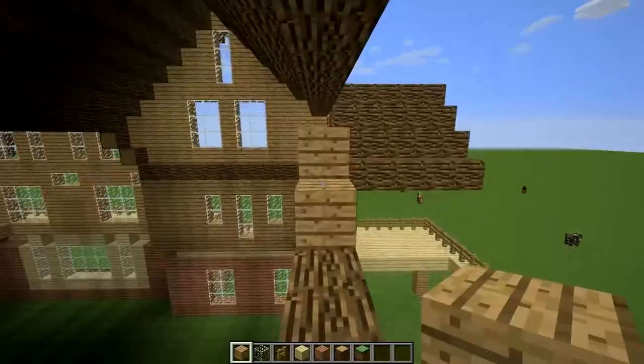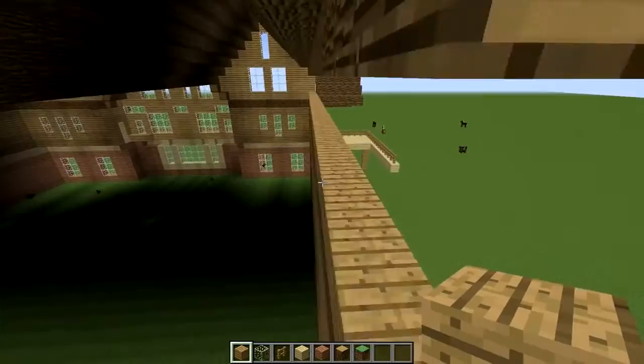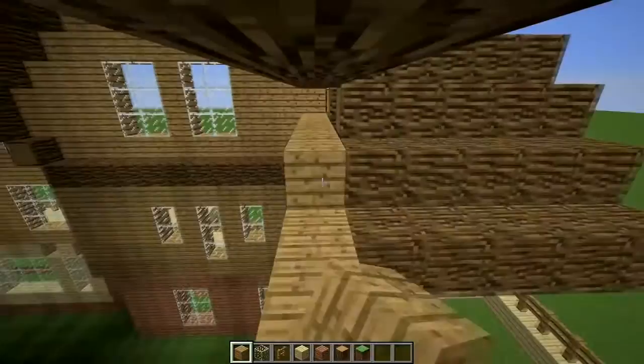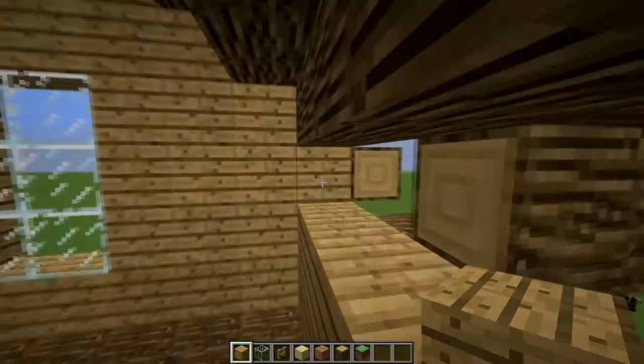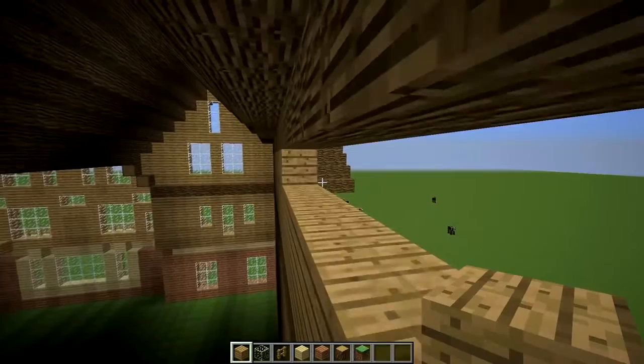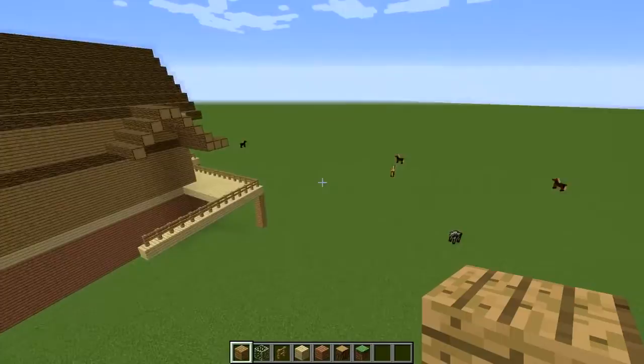This is getting to the annoying part where it's starting to be in an awkward space and blocks are stacking by accident. One more block and I think we'll end this episode. We'll do some overhangs in a later episode when I'm adding finishing details. I plan on 100% finishing this house probably by this week or next week. I tend to pre-record a lot of things, so it could turn out to be something like that.